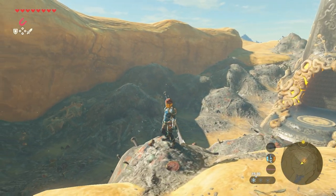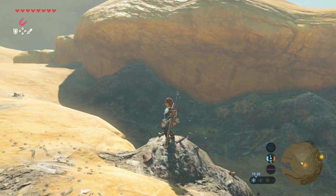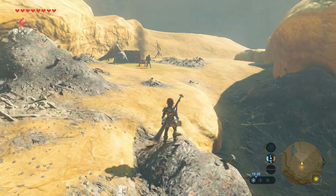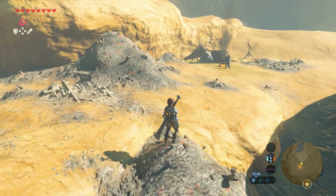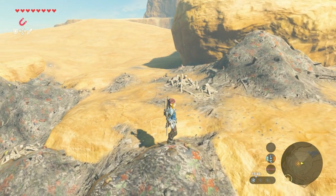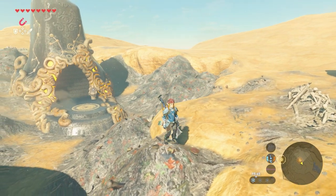Welcome to this new shrine guide video of The Legend of Zelda: Breath of the Wild. My name is Michael and welcome to the Proximus Gaming YouTube channel. In this video: the Ishto So Shrine, also known as Bravery's Grasp.